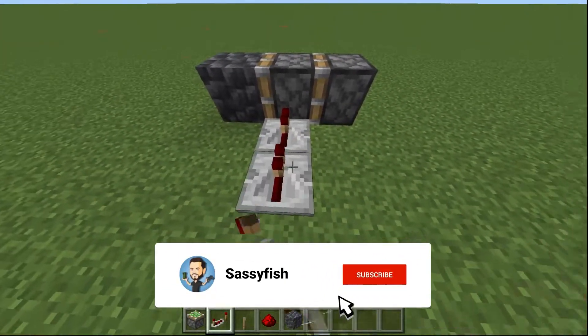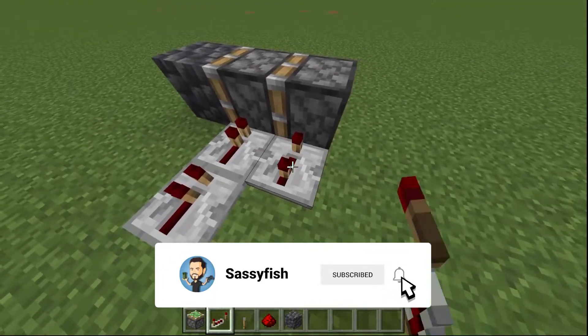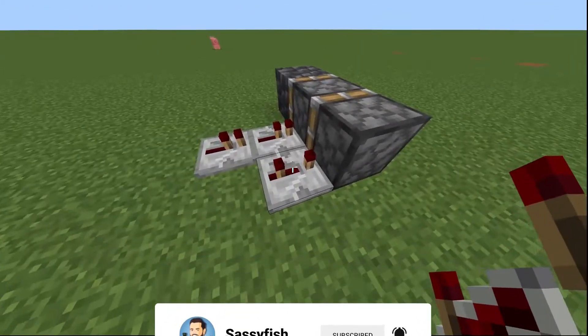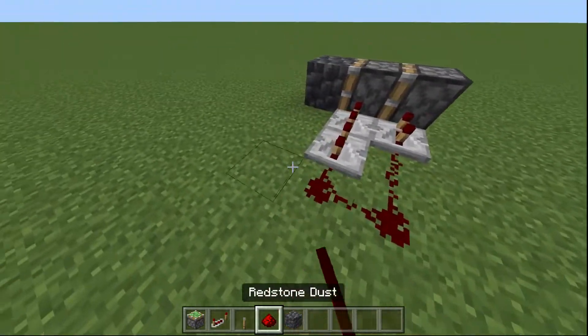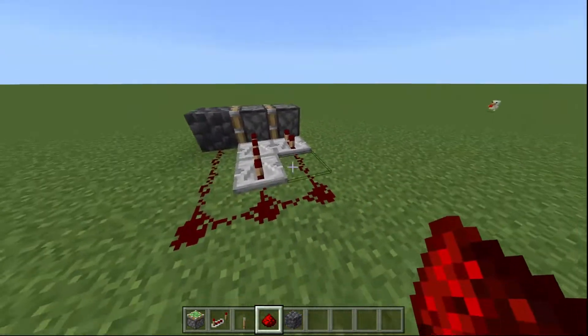Next thing you're going to do is put down repeaters like this on three ticks — so you're going to click twice. They look like this, and you're going to do that with all three of them. Then just hook up the redstone to the rest like that.